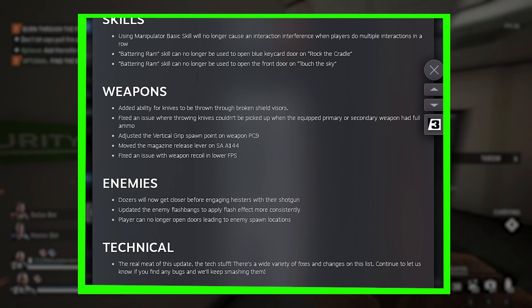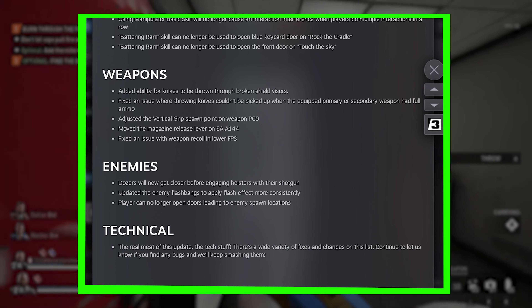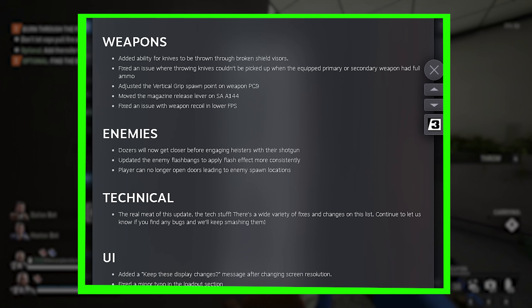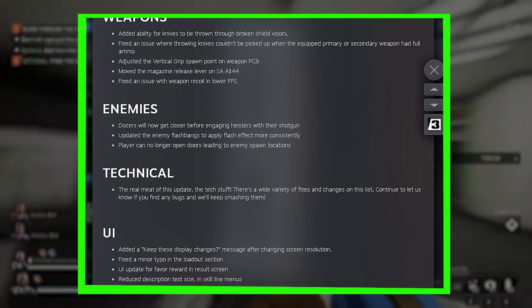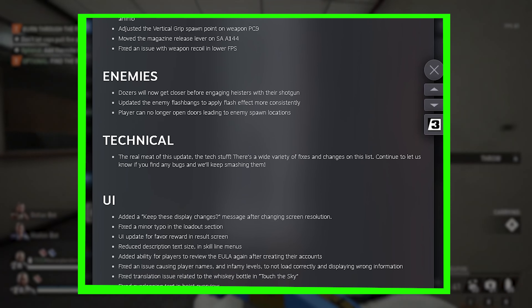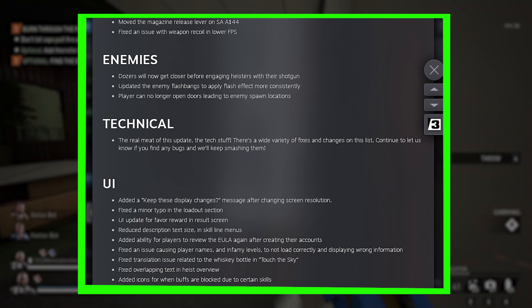Enemy balances. The enemy dozer will now take his time to get close before reigning on players with their shotgun. Adjusted enemies to make them use flash more consistently. Players can no longer open doors leading to enemy spawn locations.